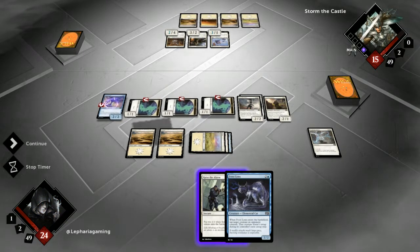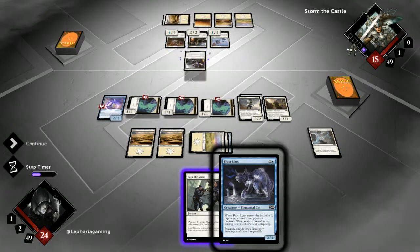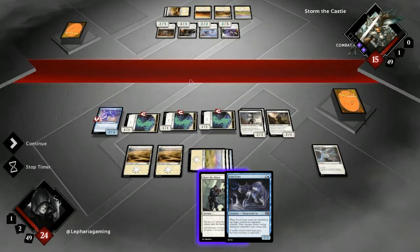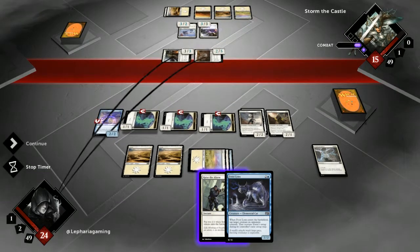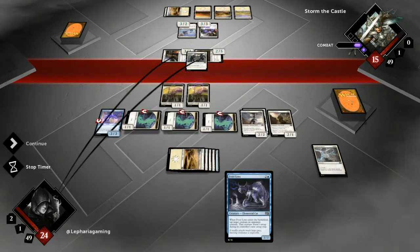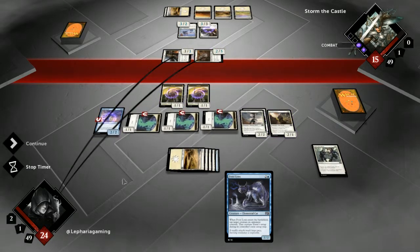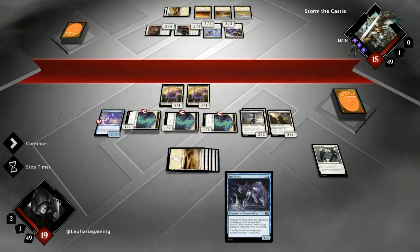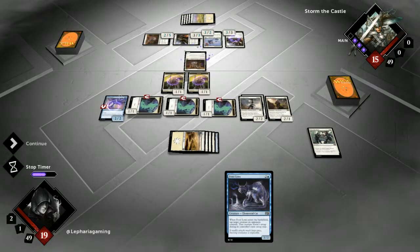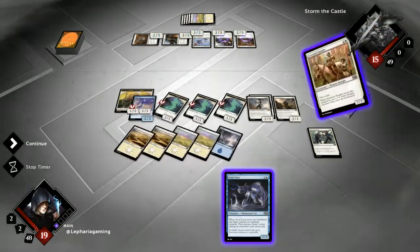Sorry for the sneezes — it's hay fever season here. Veteran Armorsmith — that's kind of bad for us, because that way we can't trade with the soldier tokens. I will not block here; I can take five. I'm at 24. We smash for five each turn — that means he's dead in three if nothing happens.